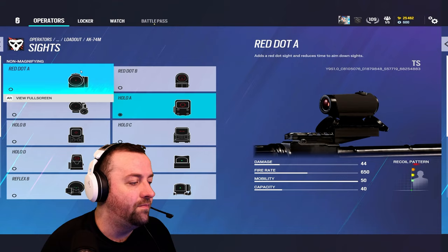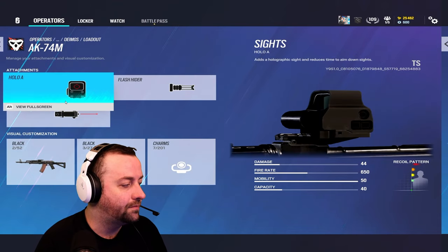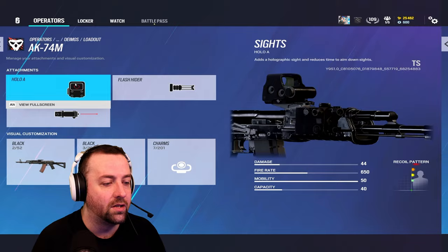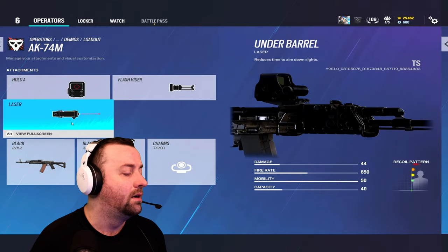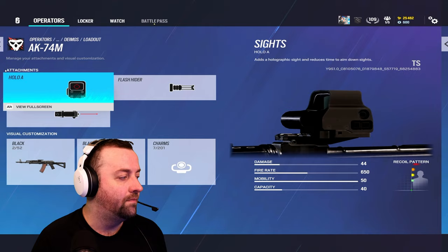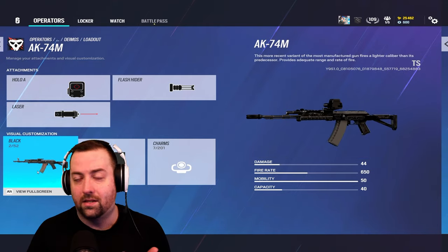So you have the AK-7M, only with the 1X, flash hider, suppressor, and laser. You can run the laser if you want — 10% increase to ADS speed. This is what I would normally run on the AK. It's a solid gun, but obviously it's not the best in terms of firepower.